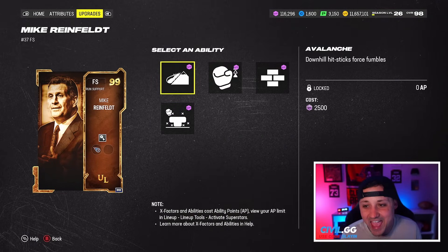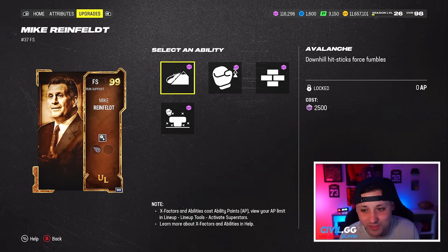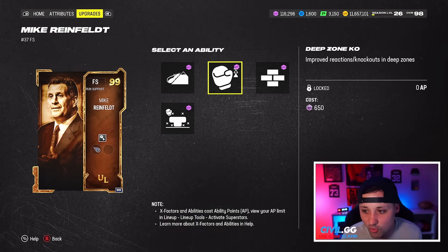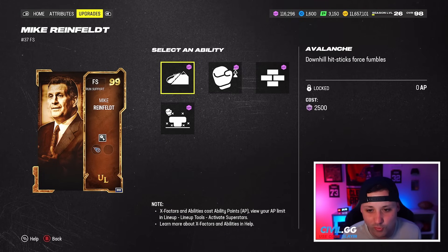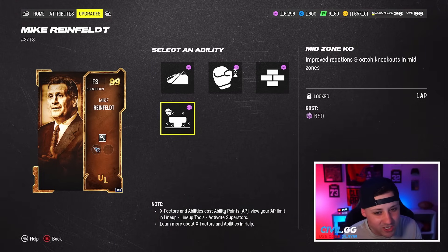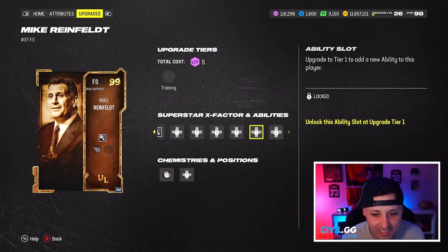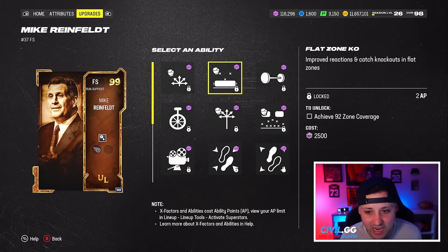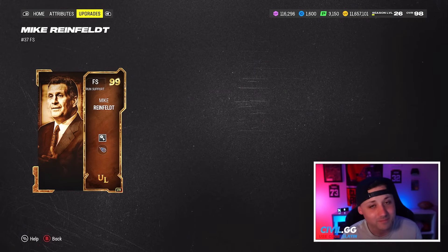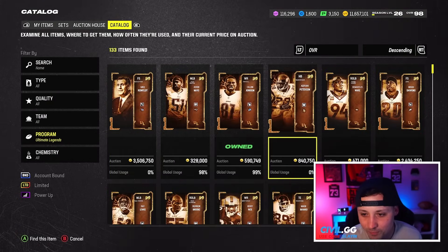His pick art is built on. I love that Avalanche for zero — that is crazy, this is starting to become something. With Avalanche for zero it's going to cause a lot of problems. Deep Zone KO for zero, Secure Tackler for zero, Mid Zone for one. They're keeping it so you can't get Deep Zone and Mid Zone both for zero, but that Avalanche built-on is actually kind of crazy. You could user him, put him at slot, put him up top — there's so much you could do with him.